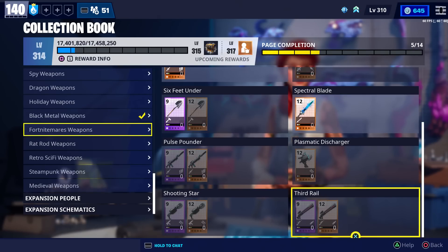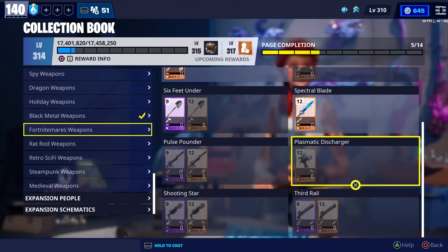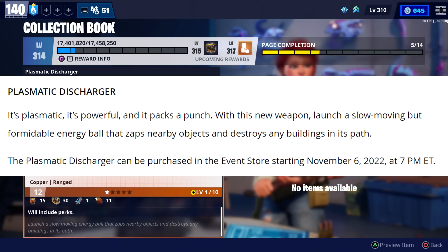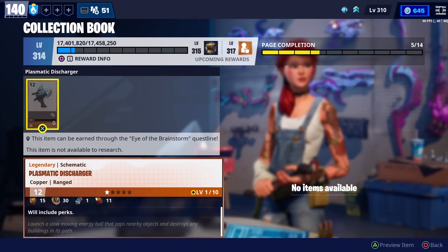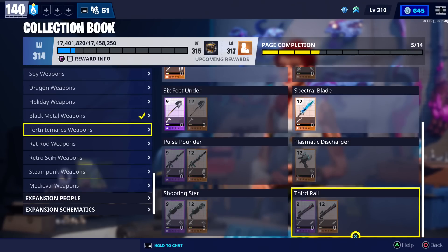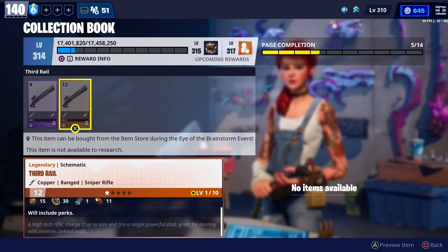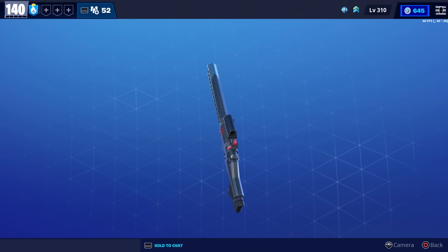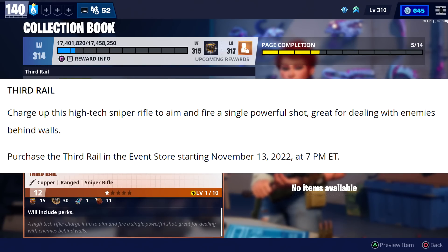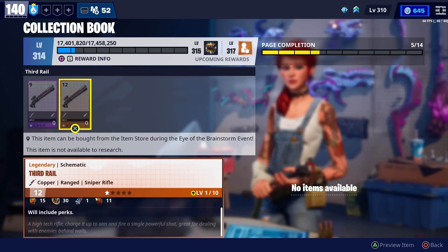As for the other two weapons, you're going to be able to get them from the event store. The Plasmatic Discharger is going to be available on November 6th, 2022 at 7 p.m. Eastern. Its description says: launch a slow-moving energy ball that zaps nearby objects and destroys any buildings in its path — we've seen this in Battle Royale as well. The Third Rail will be available on November 13th at 7 p.m. Eastern. Its description says: high-tech rifle, charge it up to aim and fire a single powerful shot — great for dealing with enemies behind walls. So you should be able to shoot through walls with this new Third Rail sniper rifle.